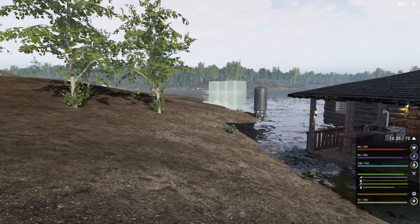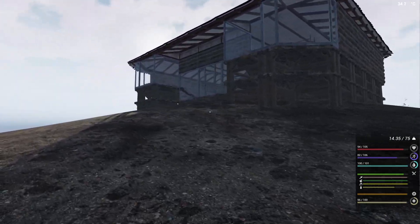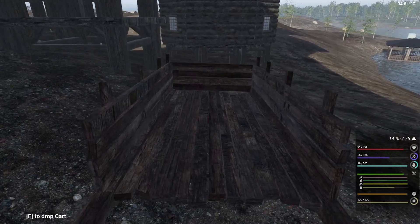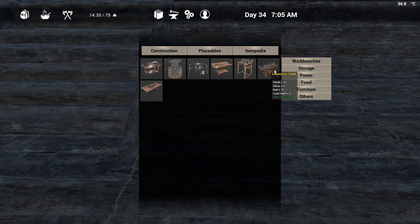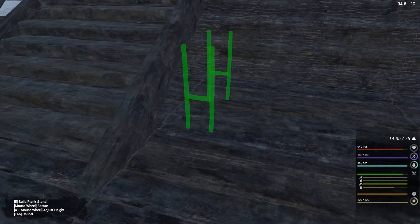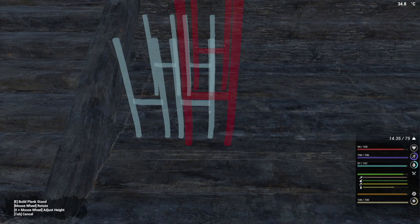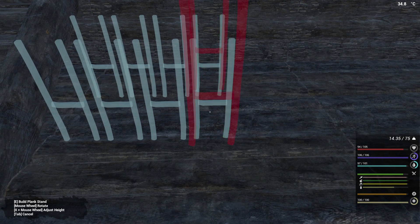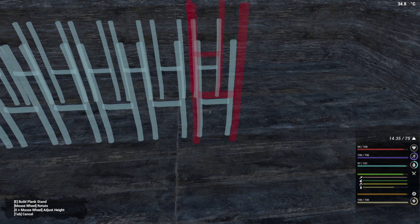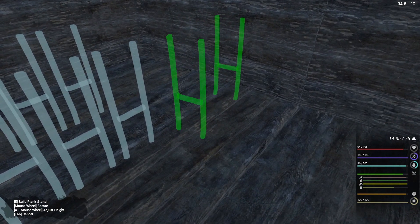I want to get some things going today. We need to check on our extractors, and I want to try to get some log holders going in here — so I think this is where we'll start first. We'll start with the planks at the bottom — placeable storage planks. We want to get them pretty evenly placed but don't want to push them back because they clip through.